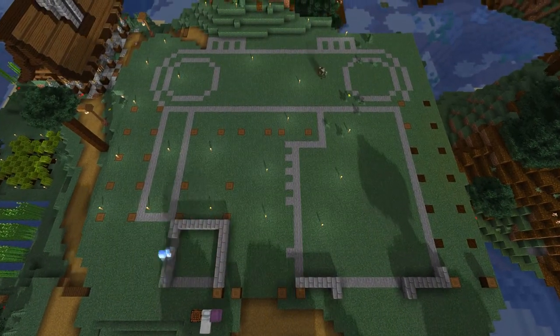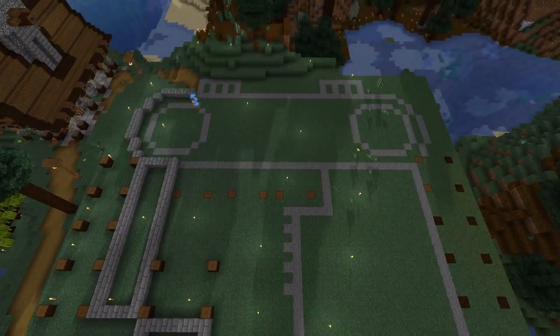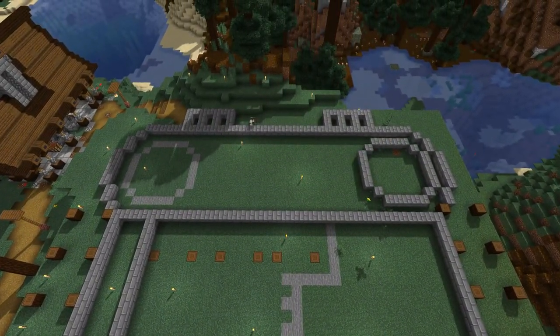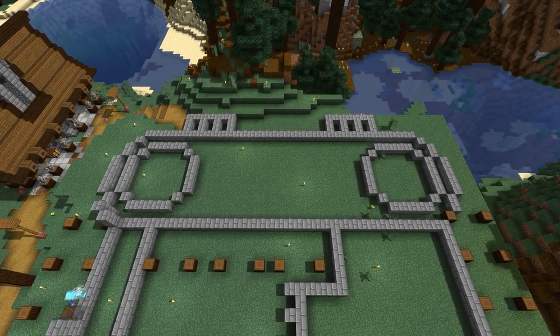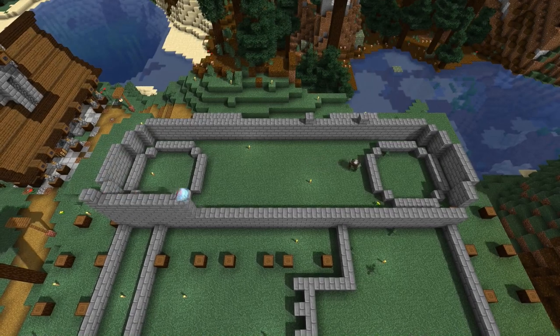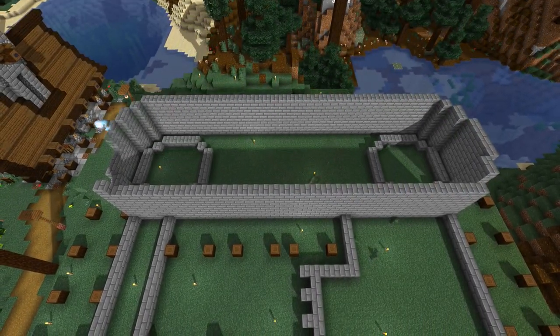Step one is building up the foundation for each of the buildings. In total, there will be four, or technically five, buildings that make up the castle: the main building on the lower right, the guard tower on the lower left, and then in the back there'll be a long room as part of the foundation that will hold most of the storage. And then on top of that room, there'll be two towers that I haven't yet figured out what to do with.